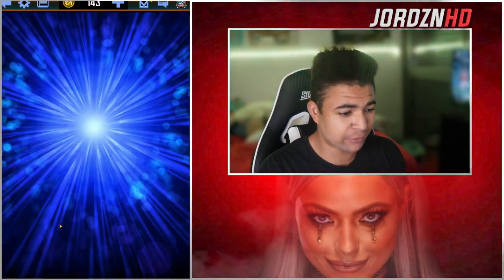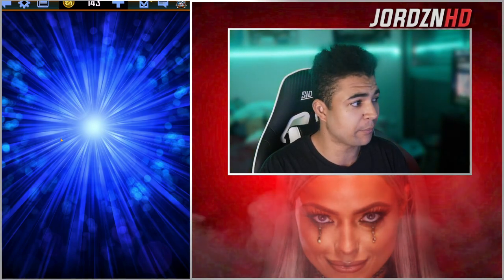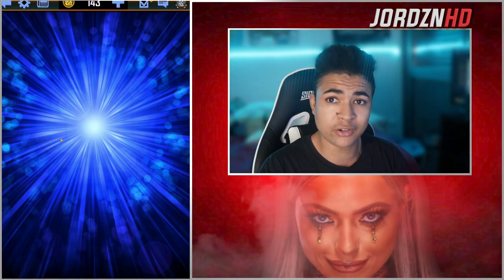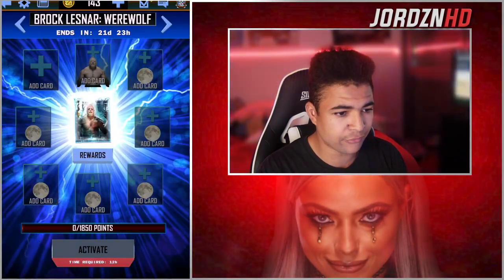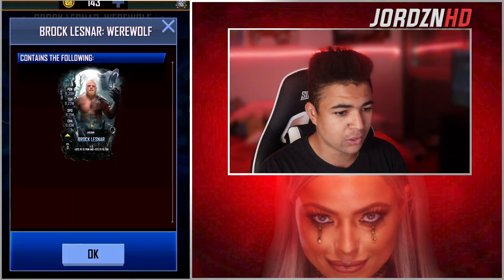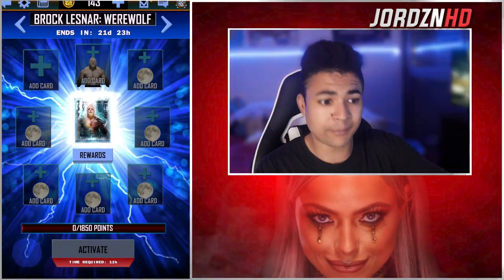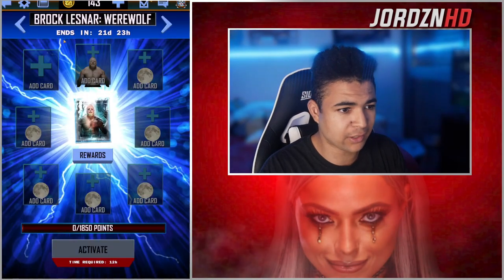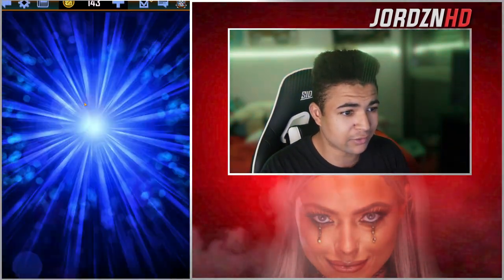Look at the Fusion Chamber guys, look at that. Let's have a quick look at what type of cards you can get. I have seen a Brock Lesnar tweeted out by WWE Supercard themselves, but let's have a look at the other cards. So you can actually get different versions of different cards. That Brock looks amazing. You're gonna need an Arcane tier as well — so even I, who is now in SummerSlam BC tier, can actually get my hands on an Arcane tier card. This Brock Sea Creature looks insane, man. These card designs are neat.